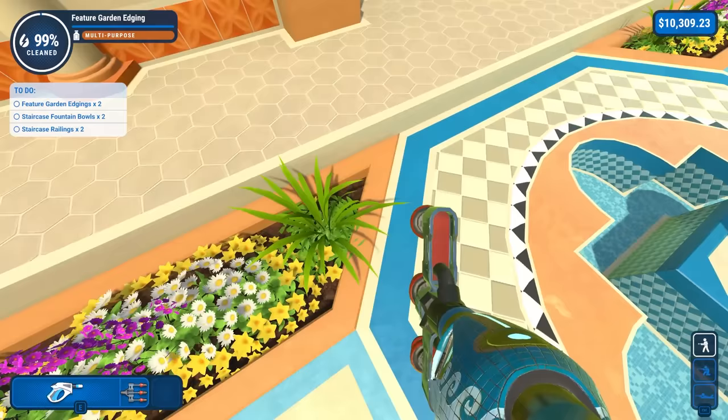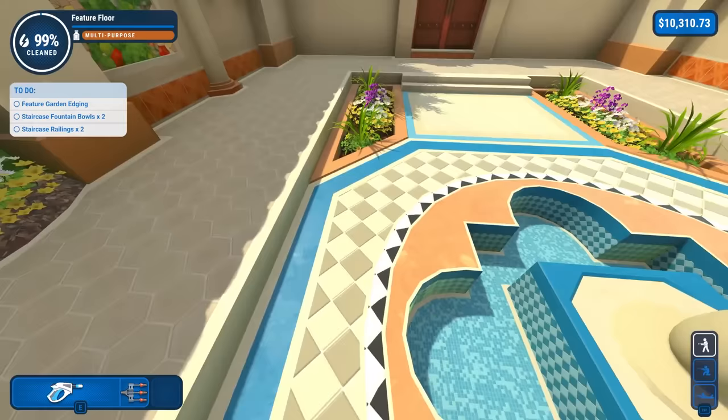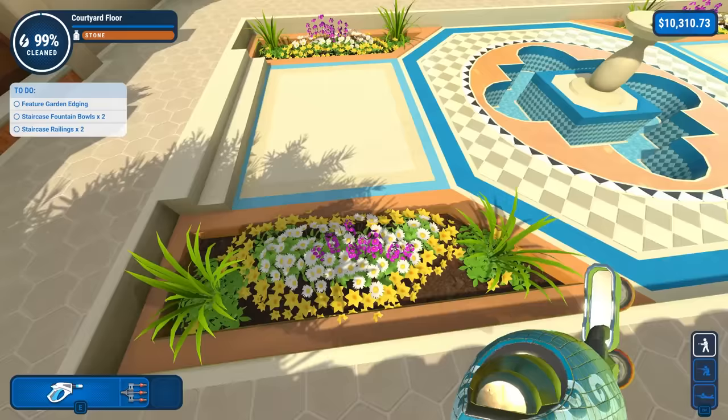One of these is dirty — or sorry, two of them are. It's very easy to miss these. There's one. I'm pretty sure I've already cleaned this one, so it's got to be this guy. It's very dirty actually. It's a problem when you have to clean something orange — your radar doesn't really make it pop out. But there we go.